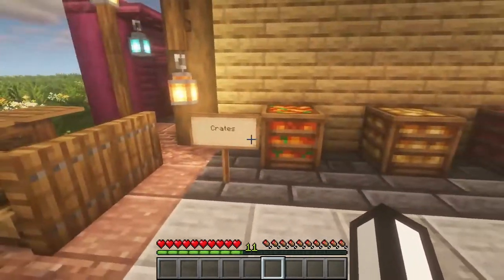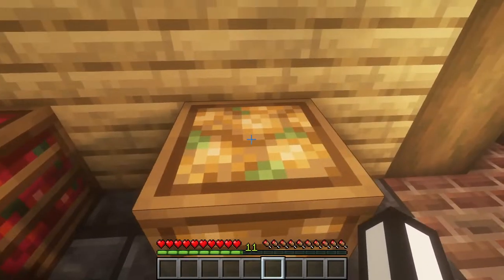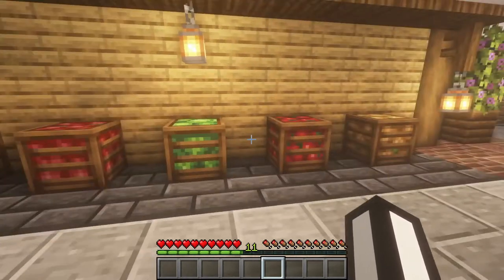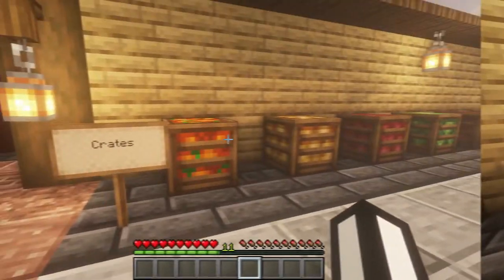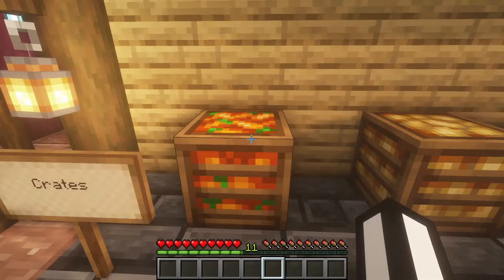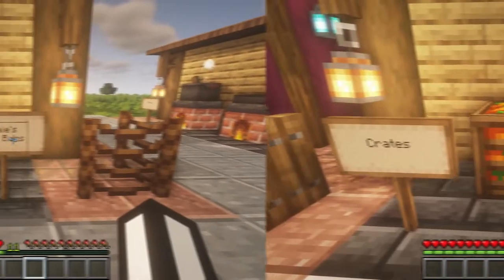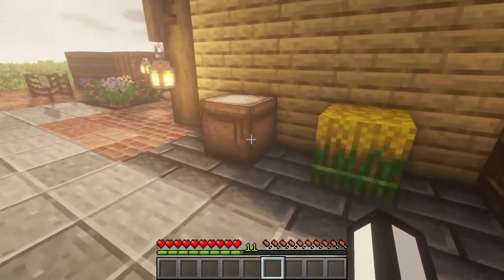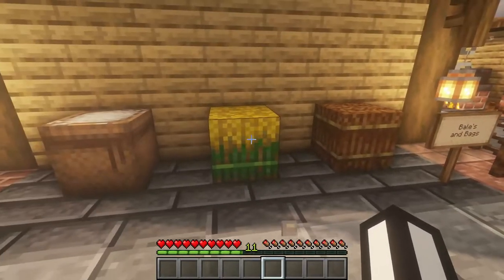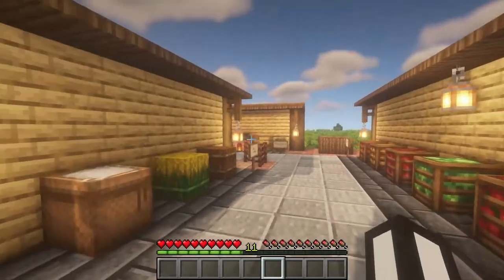Moving on, we have crates: a carrot crate, potato crate, apple crate, cabbage crate, tomato crate, and onion crate. We have three crates for vanilla items and three for new items added in this mod. You don't need sticks in the recipe — when you have nine carrots, for example, you fill the whole crafting grid and get this block. It's purely for storage. We also have new bales and bags: a rice bag, a rice bale, and straw bales — just for decoration and storage.